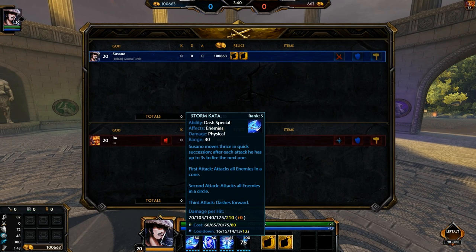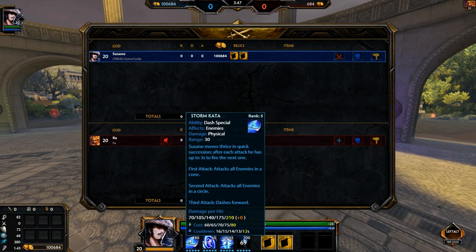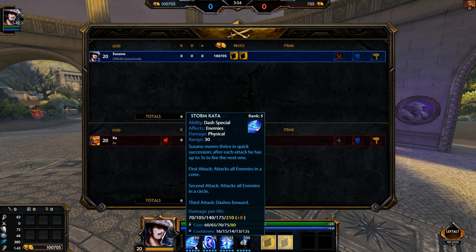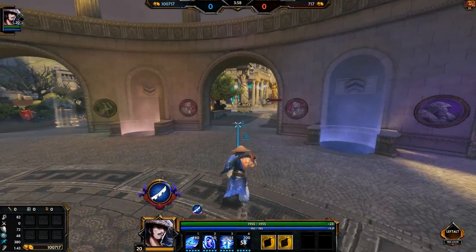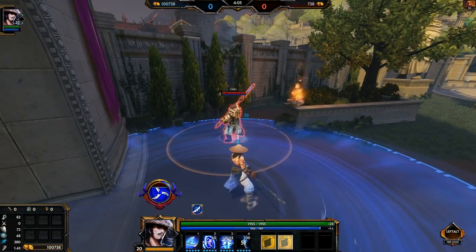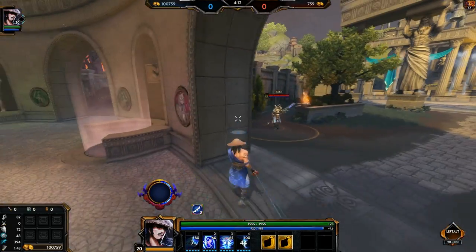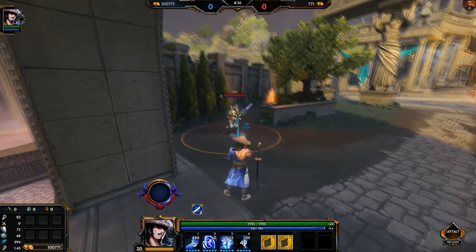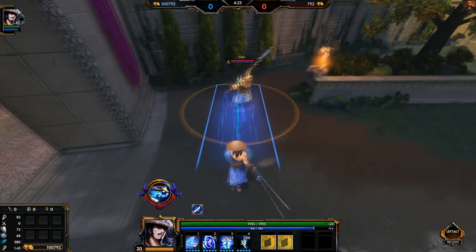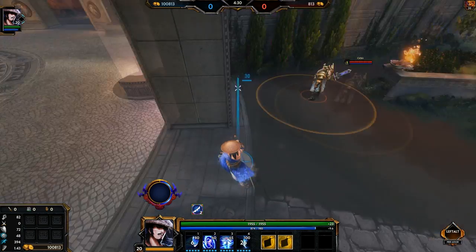My one is Storm Kata. Susano moves thrice in quick succession — after each attack he has up to three seconds to fire the next one. The first attack hits all enemies in a cone, the second attacks all enemies in a circle, and the third you just dash forward. Looking at it now: the cone, the huge AoE circle — that thing was about three Odins long — and the dash. That was a pretty big AoE.